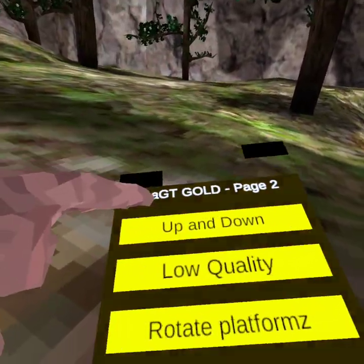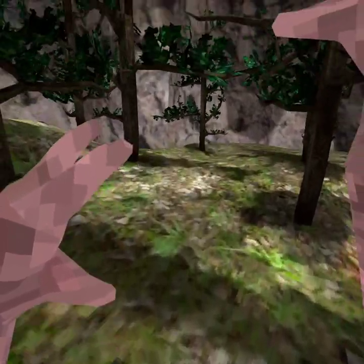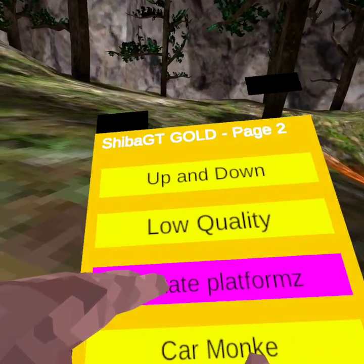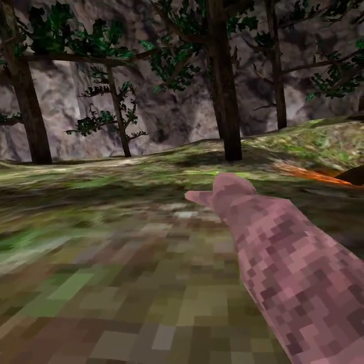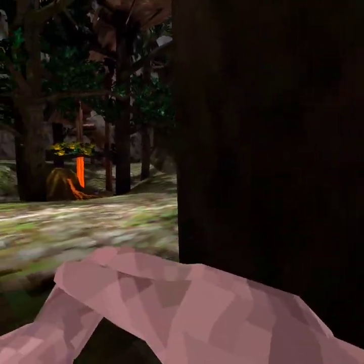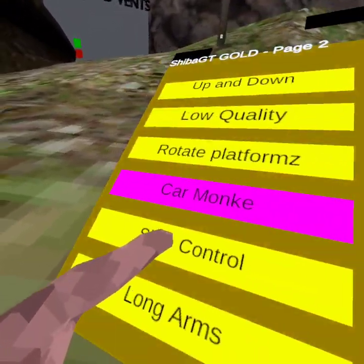We already know what noclip does. There's up and down movement — you hit one trigger to go up and the other to go down. There's rotating platforms. Car monkey is basically just flying — broom broom.